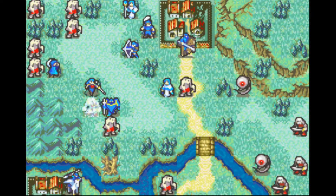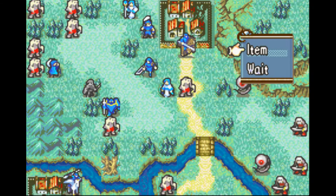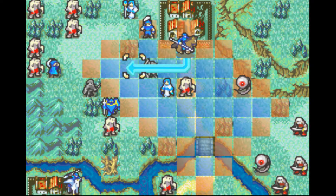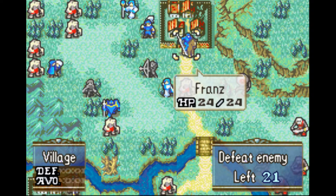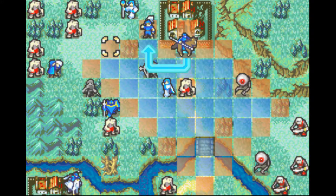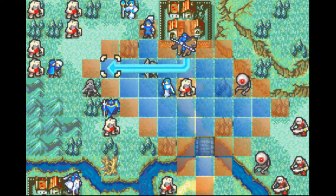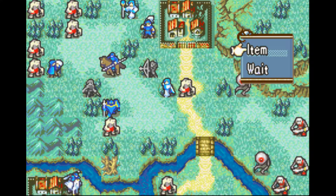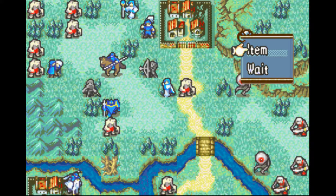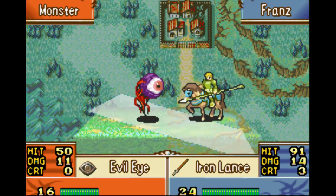I'm going to move Erica into cover over here, and then move Nami over here. Move Franz — you can't move there because you're terrible. I should have paid attention to that. After all the talk about not wanting to position your units wrong and underestimate the zombies, let's move him over here. I'll have him attack this eye so that Artur isn't dealing with too much stuff on his own.